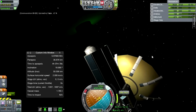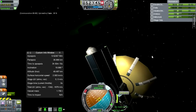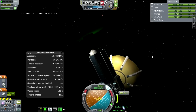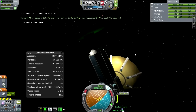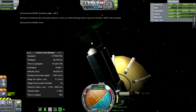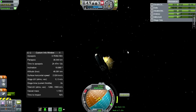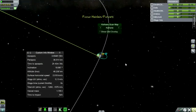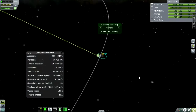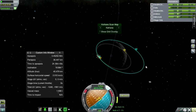We're continuing to get into orbit. This is enough of an orbit, I think. Let's burn a little bit more - 300 science added, we got the full score. Let's consider this situation. We're going to need to go back home after all, and we need the high readings. In order to get the high readings, I really should just stop it here.